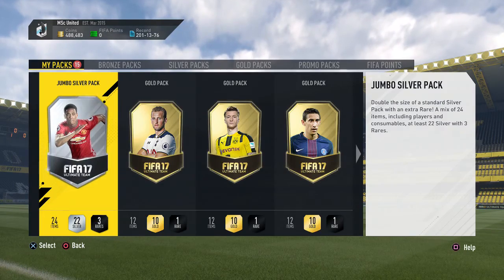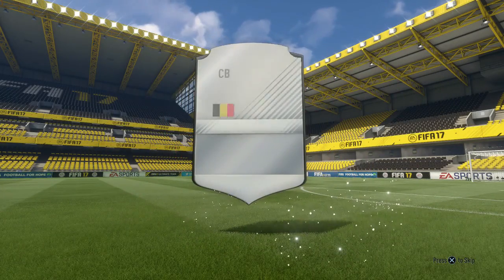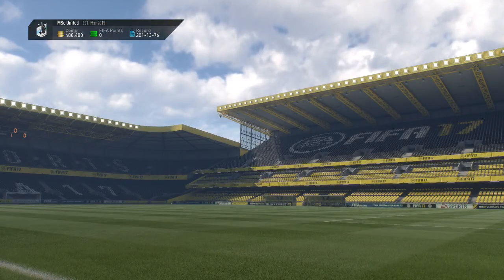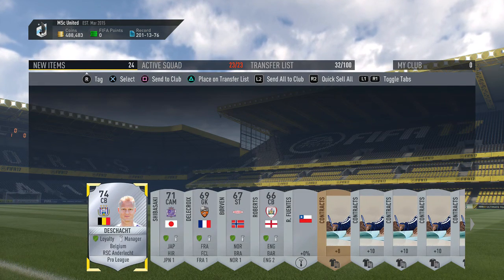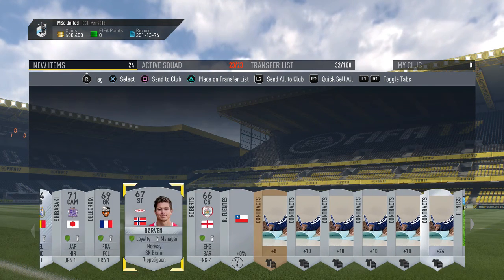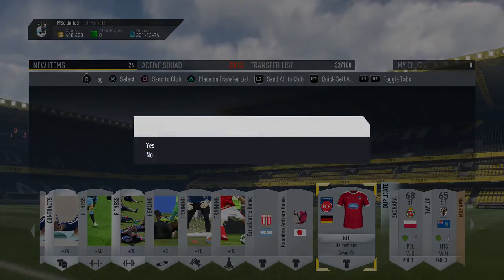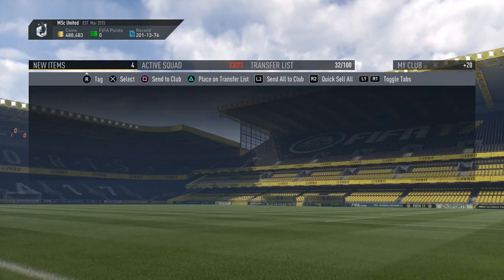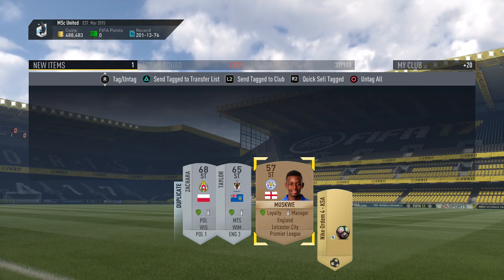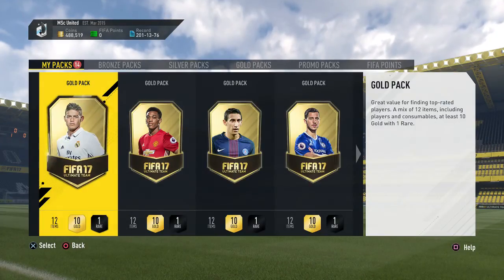15 more packs to go. I'd like to recoup some of my investment - if I get silver players I'd be fine with the good ones. We get one from Anderlecht - the team we completed before - and another player from the league which will help in the respective squad building challenge. The silver packs are great for consumables: squad fitness cards, healing cards - those consumables are a little better in silver packs than bronze packs.